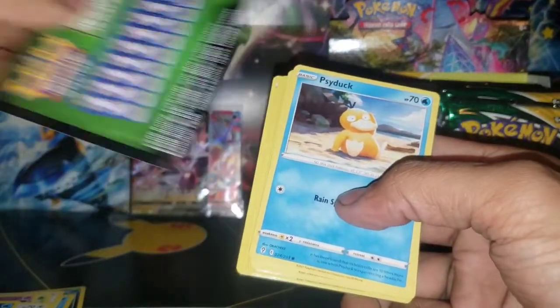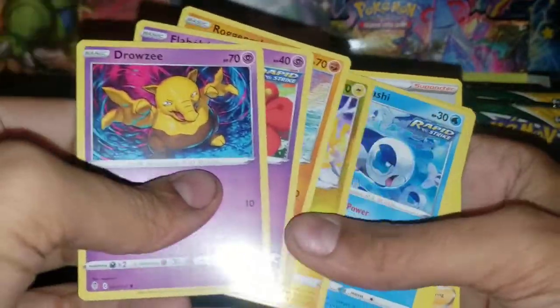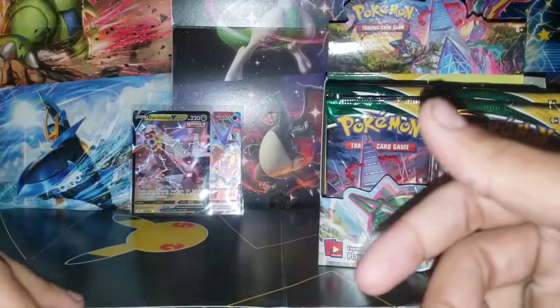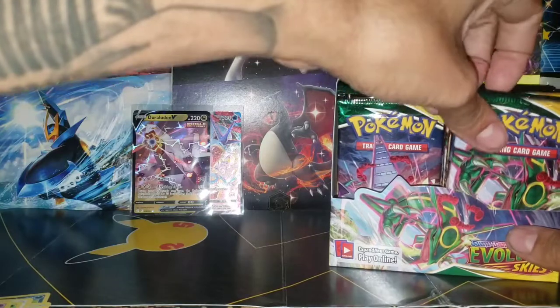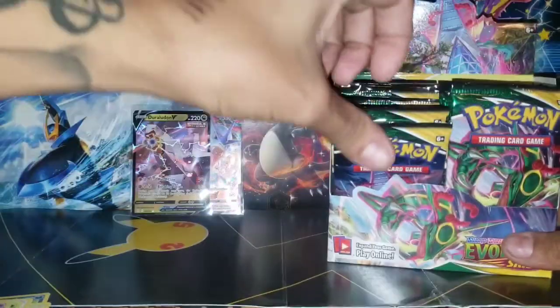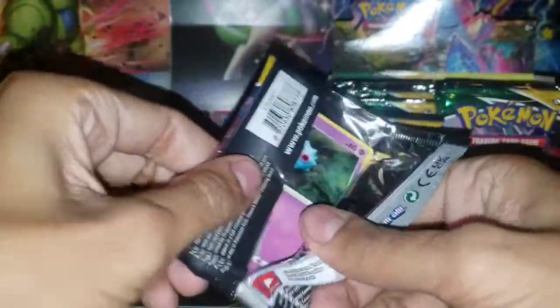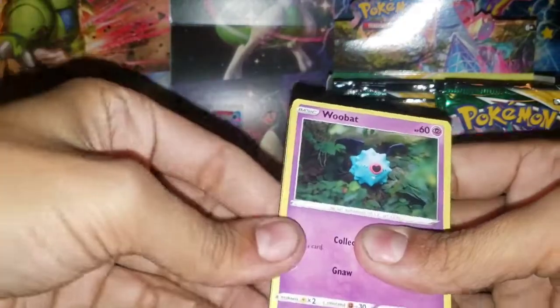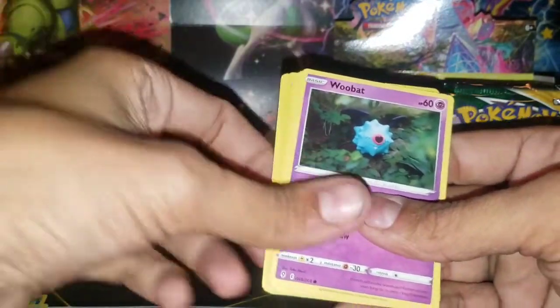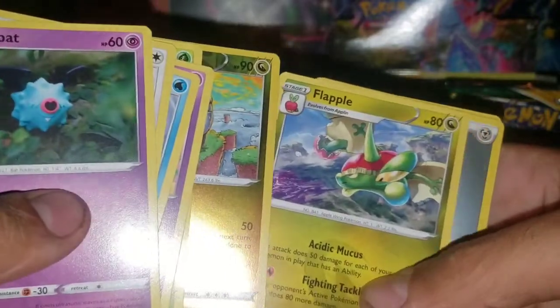Check out my Fusion Strike booster box opening - we got pretty lucky, we got two alternate arts out of one box. Alright: Sigilyph, Rookidee, Drowzee, Bonsly, Rolycoly, Mawile. Another green - Cutiefly, Eevee, Timid, Cutiefly, Shellgon reverse, and a Flygon holo rare.